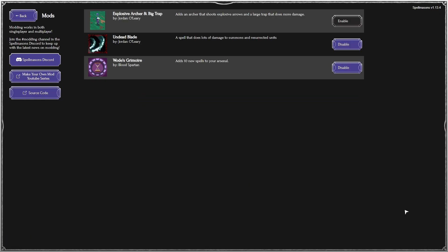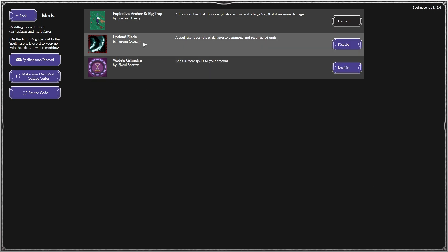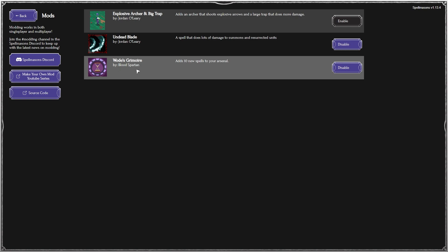All you have to do to try it out, once it's available, is go into mods and click enable, and you get to experience all the cool new spells in Woad's Grimoire. Huge shout out to Bloodspartan and his friend who did the art for submitting such an awesome mod — I'm super excited for this.